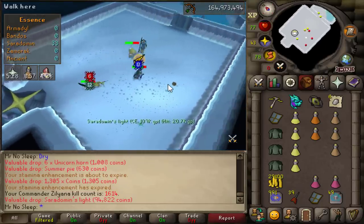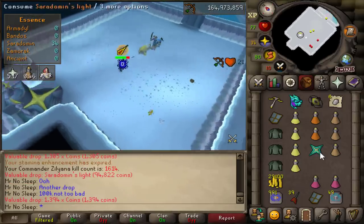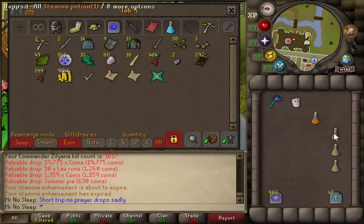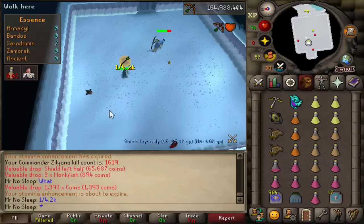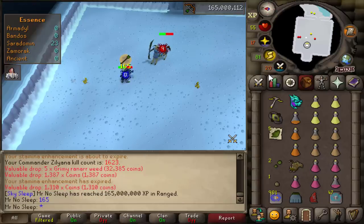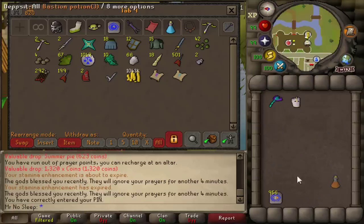Here's another drop — Sarachnis's Light, 1 in 254, worth about 100k. I didn't show my collection log in this video because it was already completed before I started. Here's a pretty weird drop from Sarachnis — a Shield Left Half — at about 1 in 4,200, so it's quite rare to receive. Receiving the pet is 1 in 5,000, so it's not far off that rate, but I already had the pet so I wasn't too upset. The bank tab is growing and looking really nice.